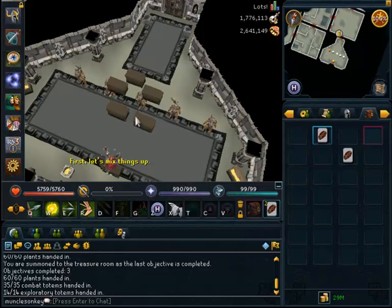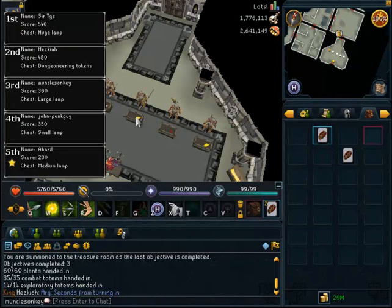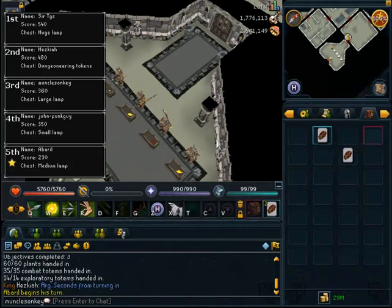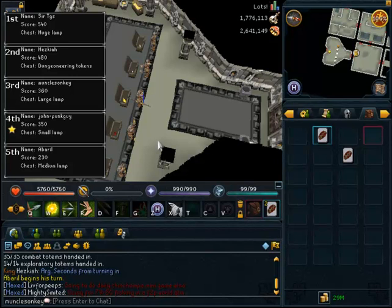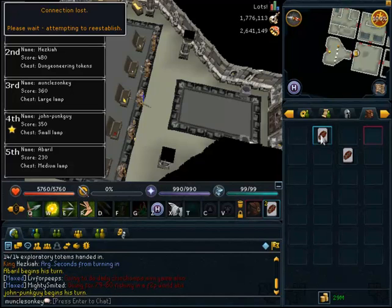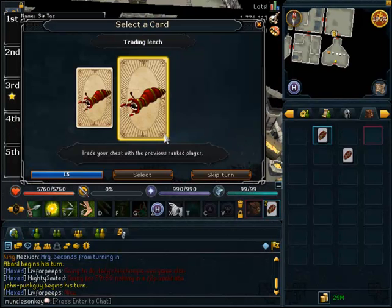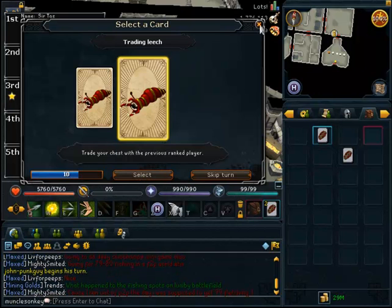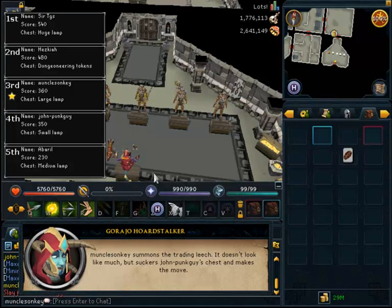This is now the reward room. I really messed up during this video — I did not know what I was doing and I did not read the cards correctly, which was a huge fail. I got a couple of trading leech cards, which trades your chest with the player standing behind you, not the player in front of you, which I mistakenly believed. The order is: the player in 5th place goes first, then 4th, 3rd, 2nd, and 1st. The cards are found in treasure chests during the dungeon and are also dropped by monsters under the combat totems. I used the trading leech card and traded my large lamp for a small lamp, which wasn't the best idea.